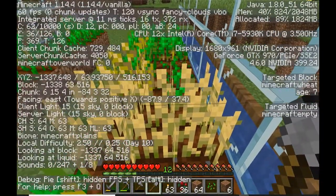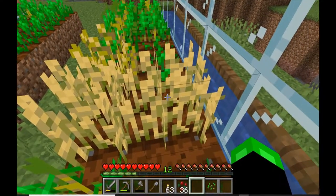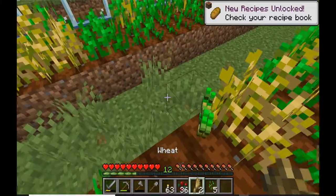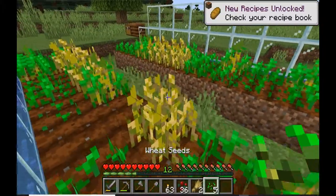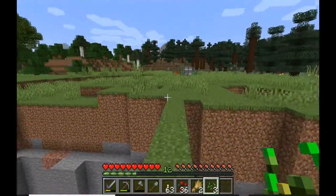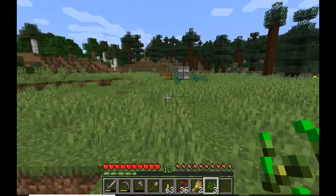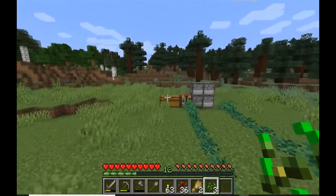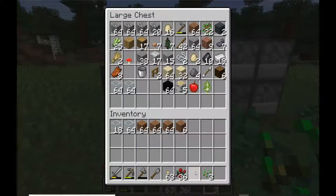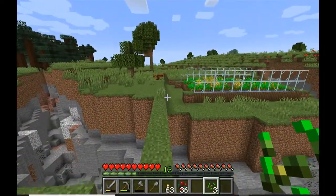I'm seeing some fully grown wheat here - age seven is fully grown. It looks like it's time to harvest some wheat. I want to keep the wheat as much as I'd love to make bread - I need to keep it for eventual animal farms. Let's not worry about the wheat right now, we'll take care of that later. We will compost the seeds.